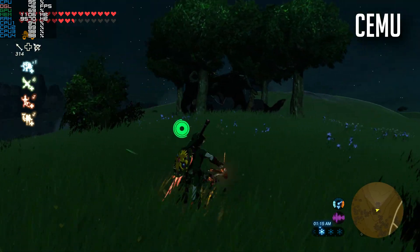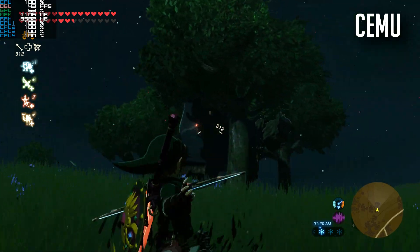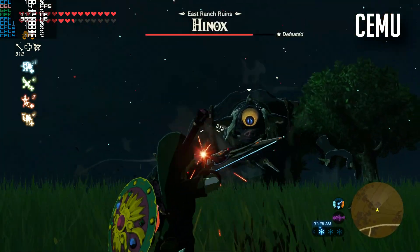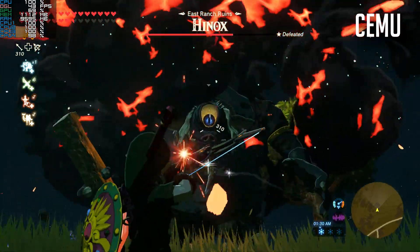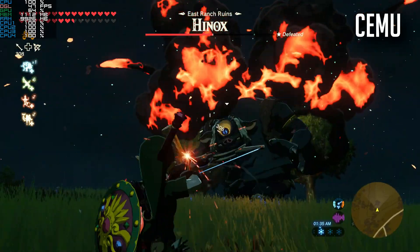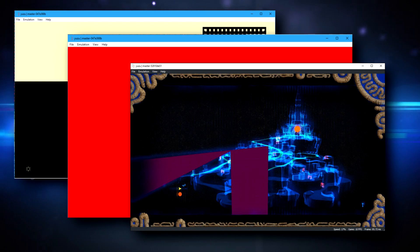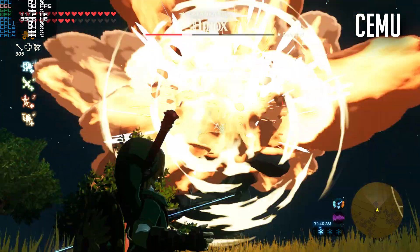The Legend of Zelda: Breath of the Wild, a worldwide hit simultaneously released on both the Wii U and Switch, highly popularized on the Wii U emulator CEMU, which arguably surpassed what the switch could deliver as an experience. Well, one thing we do know is that Breath of the Wild gets in-game right now in Yuzu — going from menu to loading to in-game. Once in-game, it's perfect if you love the color red; the current situation is a solid red image, but we are in-game.